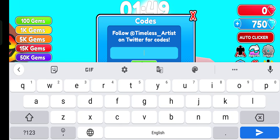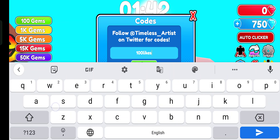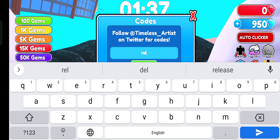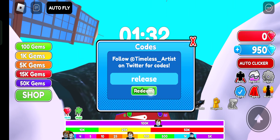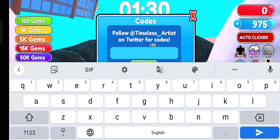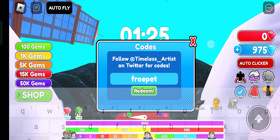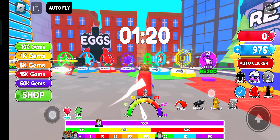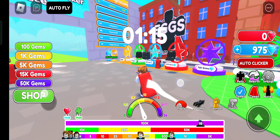Nice, the next code is '100likes' — all these codes are working — claimed! Now use the code 'release' — boom, claimed! I tried 'freebit' again but it's a wrong code. Now I have 975 gems.